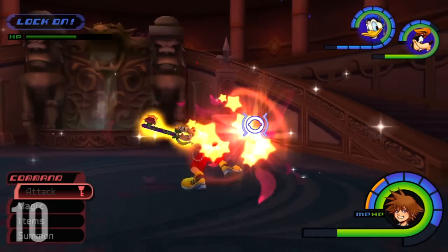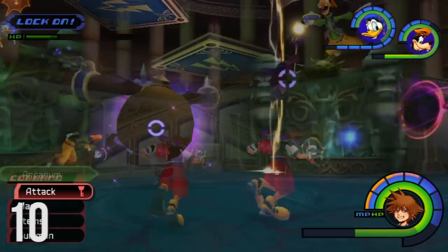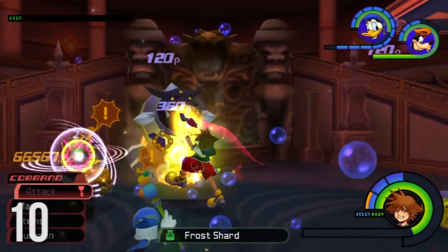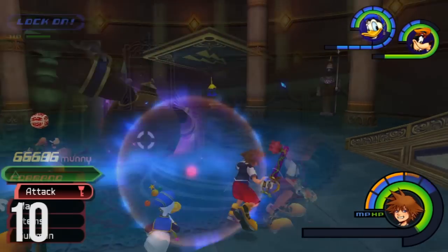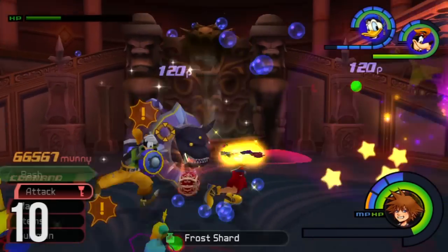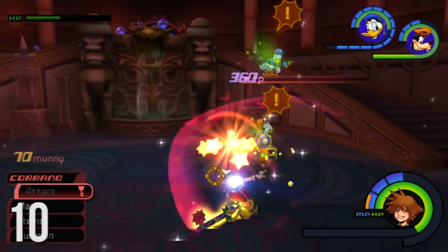Number 10. In Kingdom Hearts 1, the ability Ars Arcanum consists of 13 different hits including the follow-up attacks. As soon as I read about this I jumped onto Kingdom Hearts 1 and performed Ars Arcanum multiple times, counting down each hit and strike including the follow-up attacks, and yes it turns out that Ars Arcanum consists of 13 different hits.